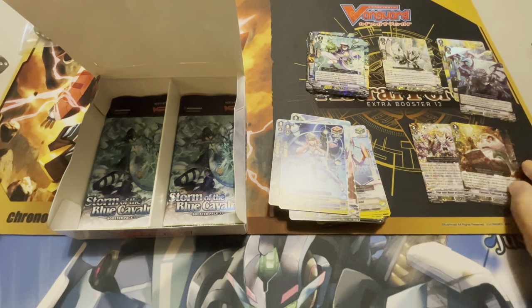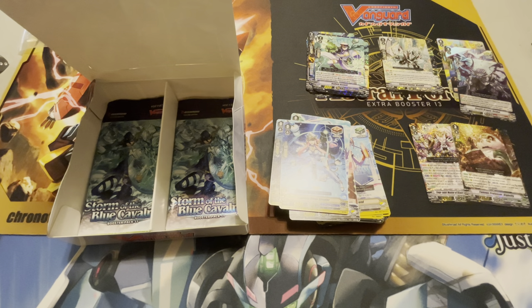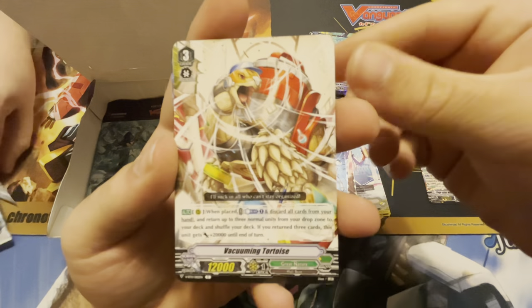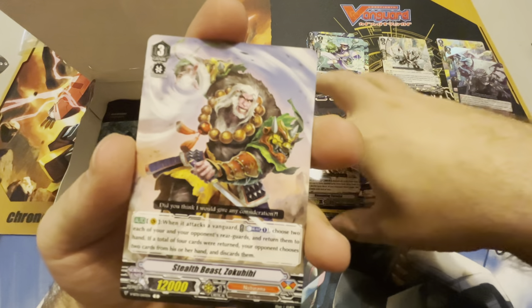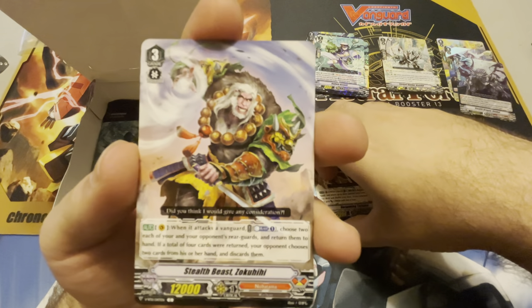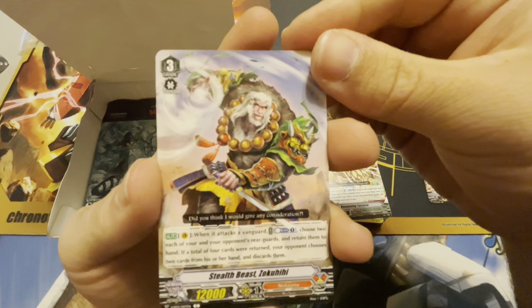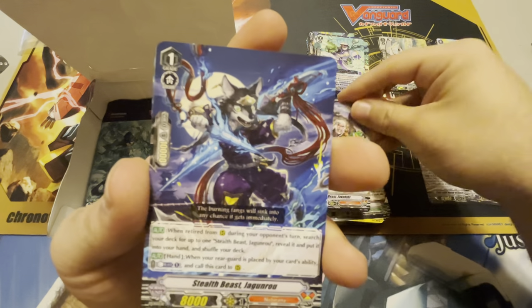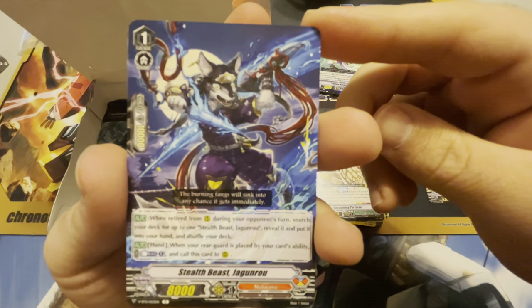Very cool. You two can sit right there while we hunt for an SP or an SP pack. This is a turtle — Vacuuming Tortoise, yes he is. Stealth Beast Zoku Hihi. Stealth Beast Jagunro — is this our first one of these? Despina. Loading Brave Shooter.